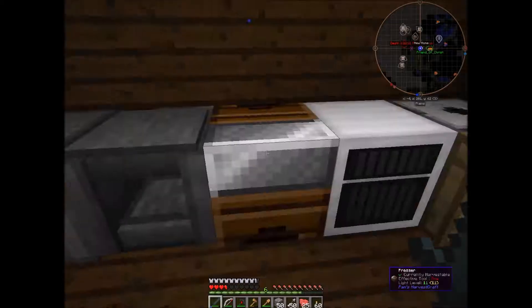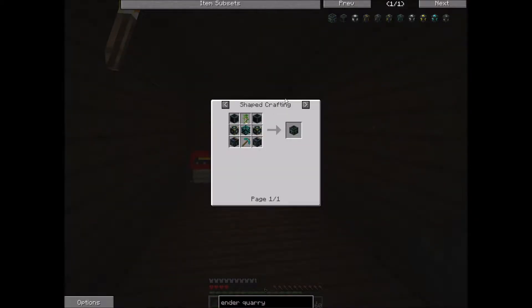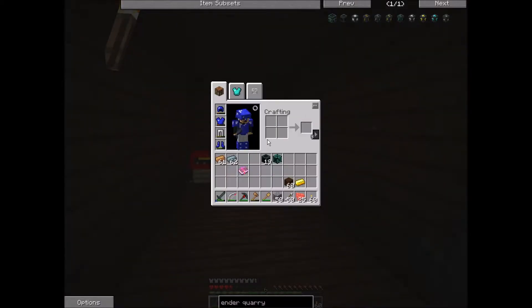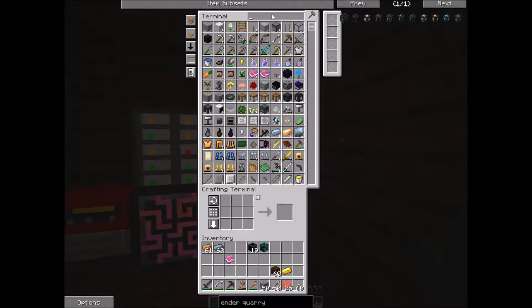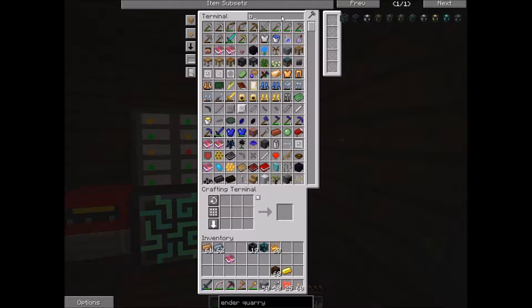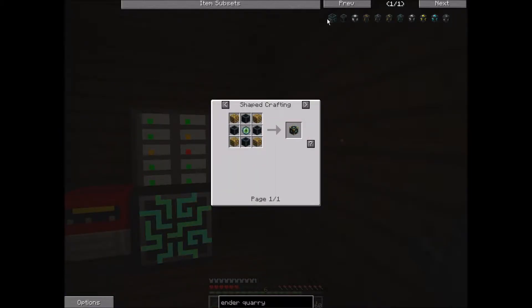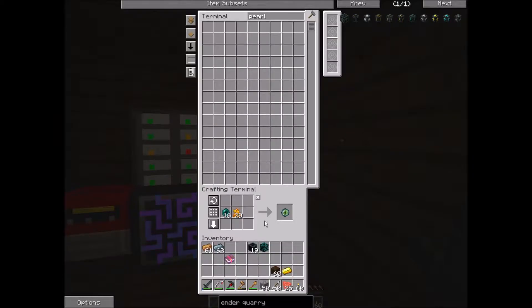I'll do that — yeah, we need to do that right away. So while we're waiting for that, let's make some endothermic pumps. They're in. Oh, it's doing it, it's working! We also need pearls. Let's put the blaze powder here and the pearls here. How many of these do we need? We need four. That's pretty cheap. Everything is getting cheaper and cheaper the more we progress.